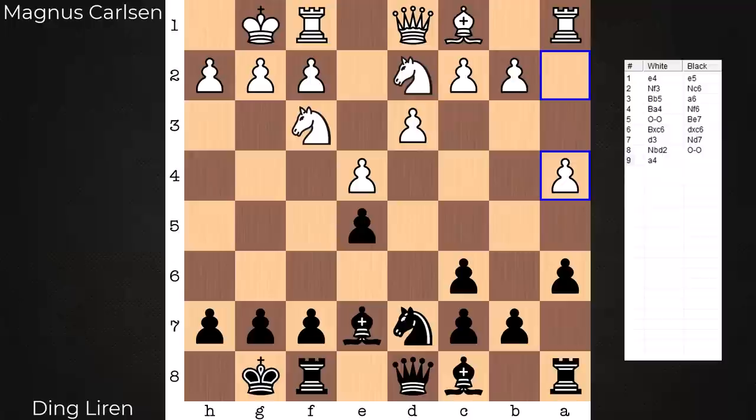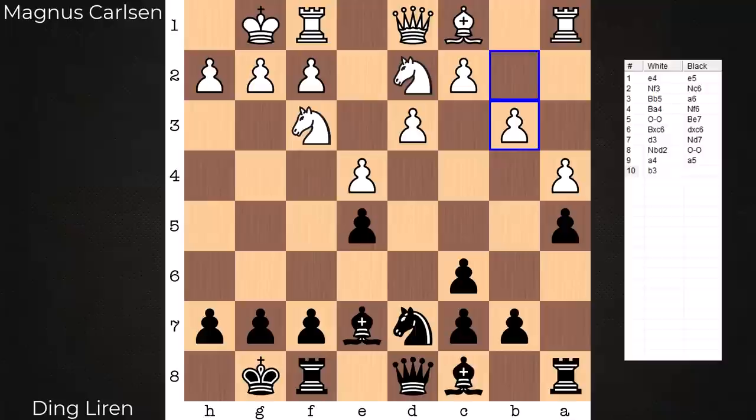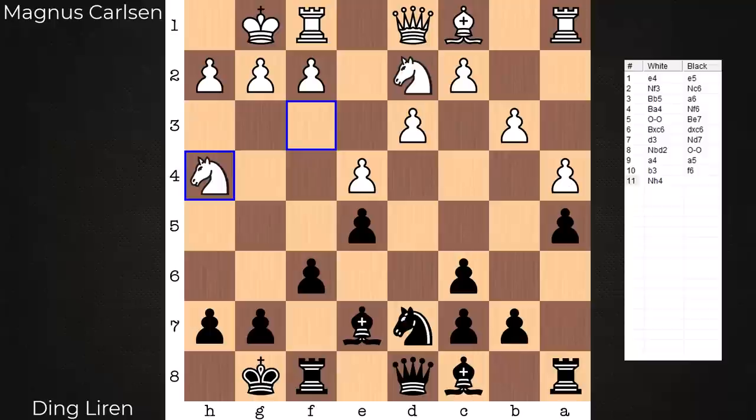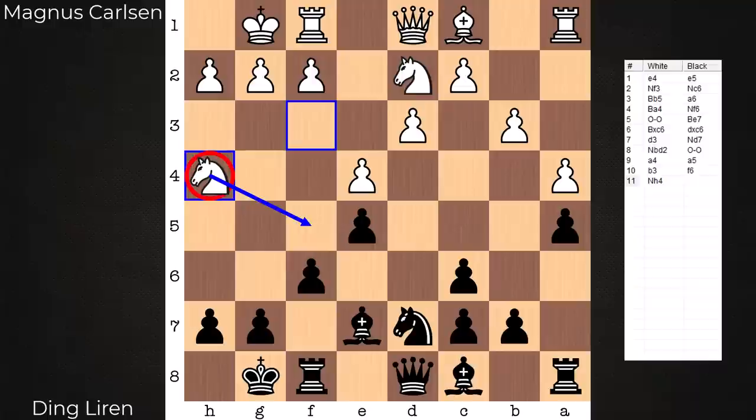From here, Knight B to D2. Castles. A4 is met with A5 — Black does not want to see this pawn get to A5. It can have a cramping effect on Black's queenside structure, so it's stopped cold. From here, B3, F6, and now Knight to H4. Did you notice what just happened? As soon as F6 is in and E5 is secure, this Knight is no longer effective in restricting the opposing Knight.